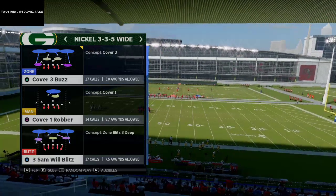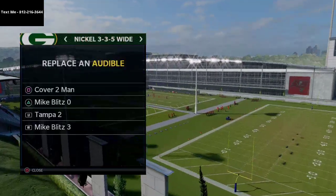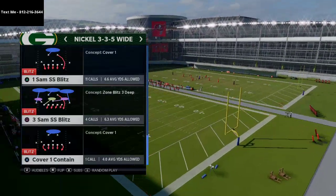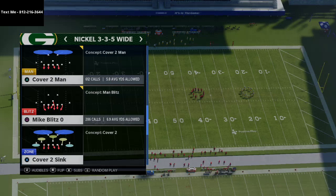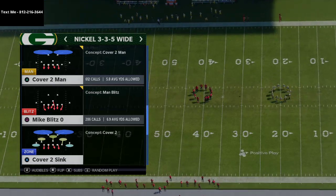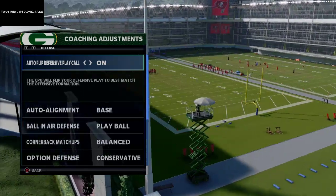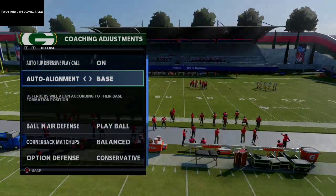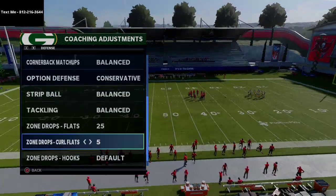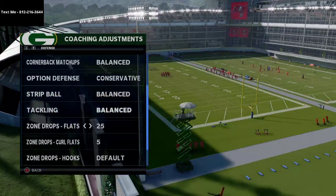What I'm going to show you today is how to create a mid-blitz look from Nickel 3-3-5 wide through a couple of different plays. We're going to come out in Mike Blitz — I want to see if this works with Mike Blitz, though I know it will work with Sam Blitz. Let me show you my coaching adjustments: I've turned auto-flip off, auto alignment set to baseline, which lets me get people in the right positions. I normally audible into my alignments and adjust from there.